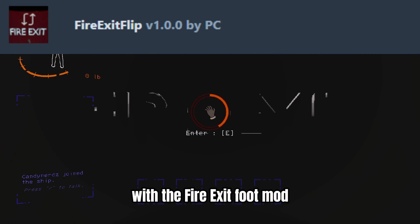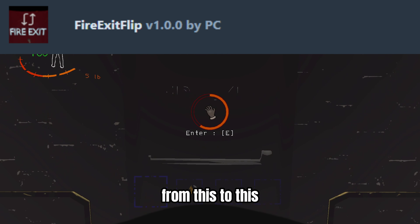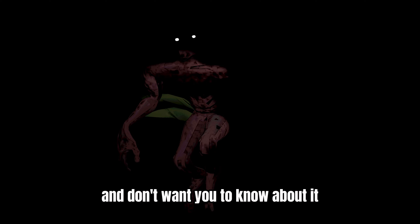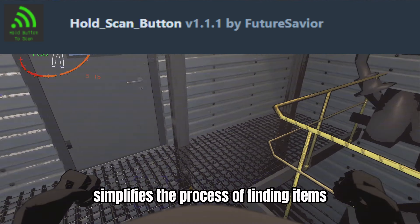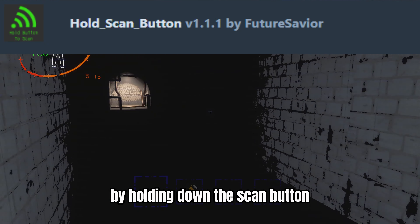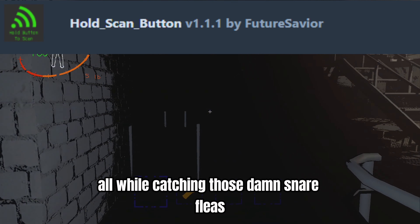With the Fire Exit Flip mod, you are able to change the direction that you spawn — from this to this. Brackens hate this secret trick and don't want you to know about it. The Hold Scan Button mod simplifies finding items and locating enemies by allowing you to continuously scan by holding down the scan button, giving your fingers some rest while catching those snare fleas.